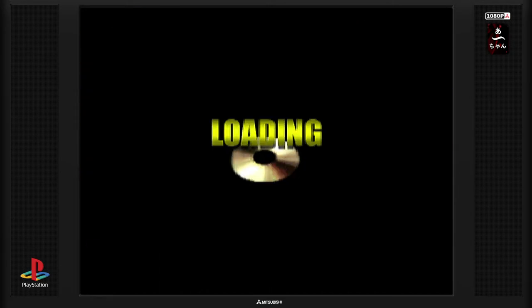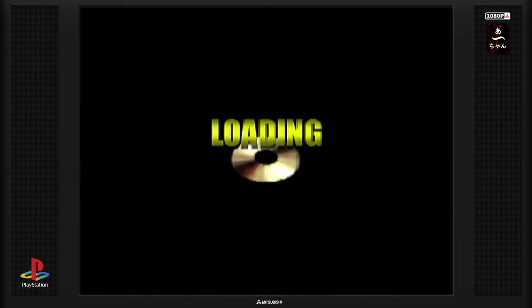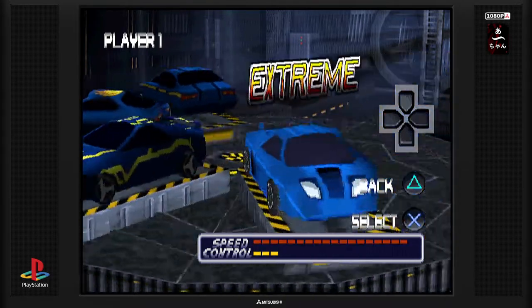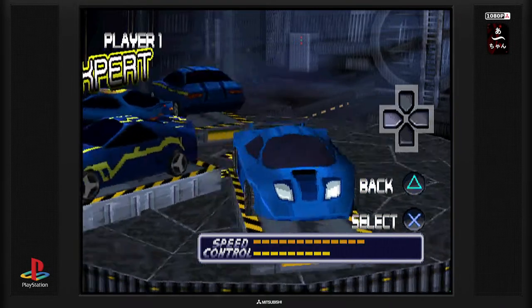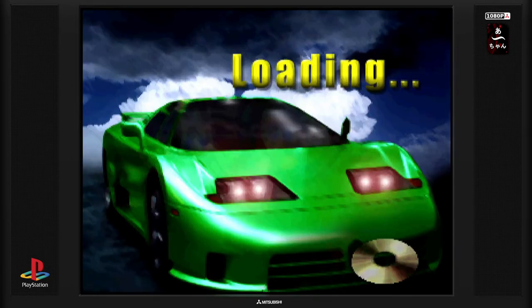On va essayer le One Player Extreme Race pour voir ce qu'il en retourne. On va essayer un autre track, le Track 2, qui se passe en centre-ville. Je pourrais prendre la version la plus rapide — on va la prendre, je vous rassure. En centre-ville, je ne sais pas trop la différence avec l'Extreme. On va conserver la même voiture pour être un peu habitués. Il y a une Bugatti B220, je crois — ou peut-être une Jaguar, je confonds. Le Bugatti des années 90.